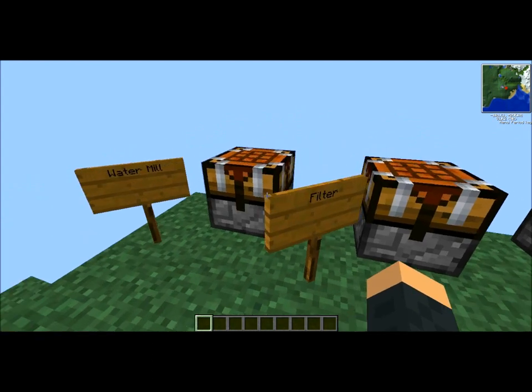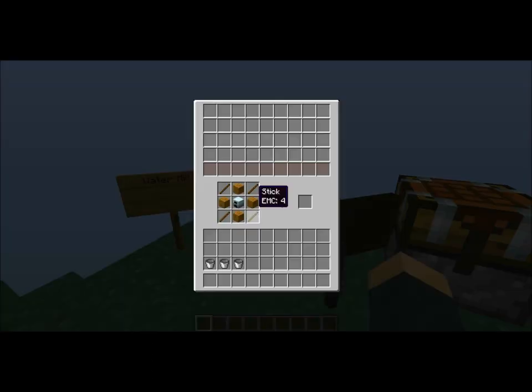For the machines that you're going to need to build, the water mill consists of wooden planks, sticks, and a generator. You're going to need at least a couple of these because these are going to be what produces your energy.